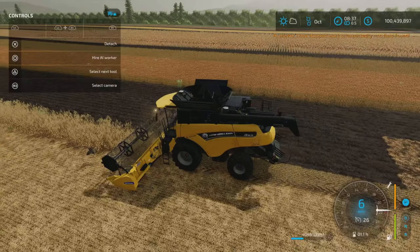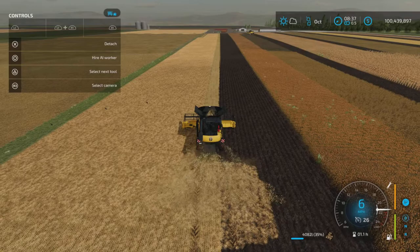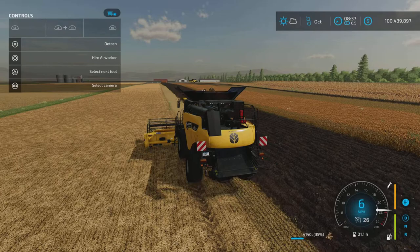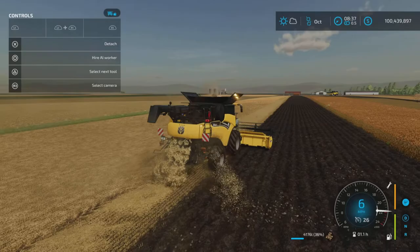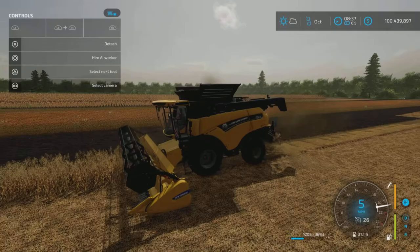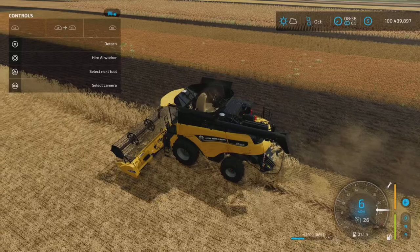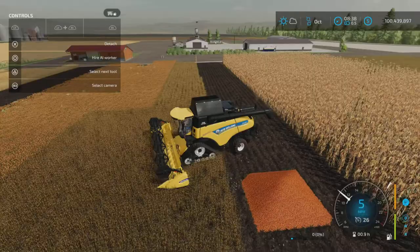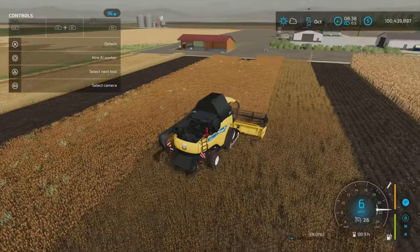Spreading is on and you can see quite a nice spread width for straw. Switching to straw swath dropping — that's what it looks like, very nice. I have the base-game 28-foot header on here, so it'll work with nearly any header. You can also attach a corn header to it if you wish.